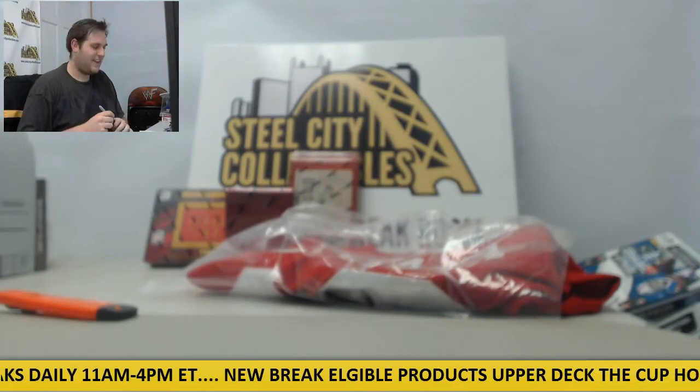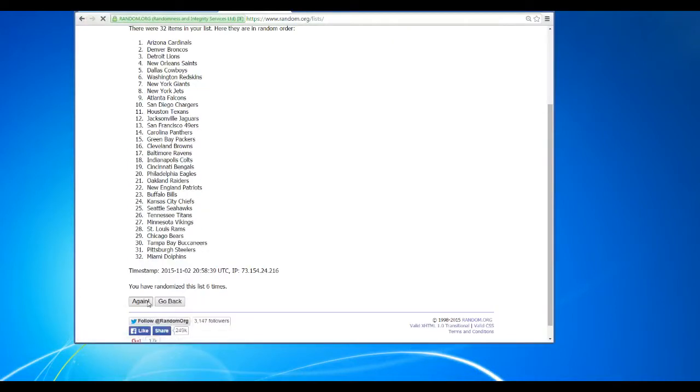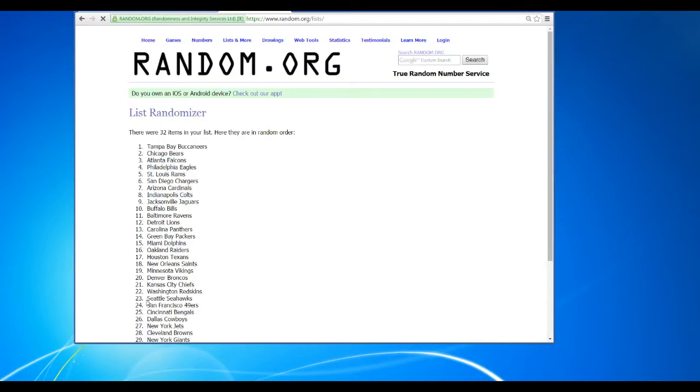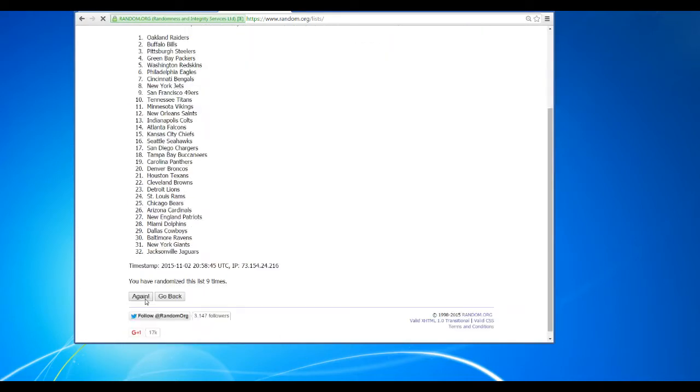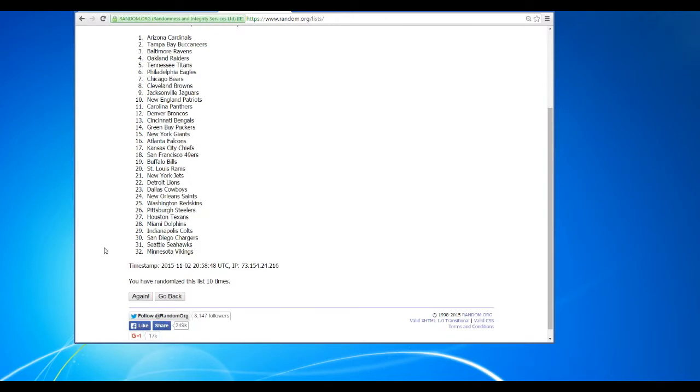We're going to do the Montana first. Randomize this five times — whoever gets on the fifth time is going to get the Joe Montana jersey. One, two, three, four — and whoever gets it up here gets the Joe Montana. It's going to the Cardinals! The Arizona Cardinals are getting it. The Cards — nice, congratulations. Going to Arizona.